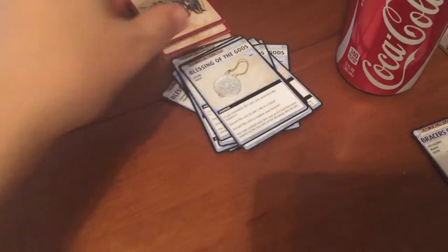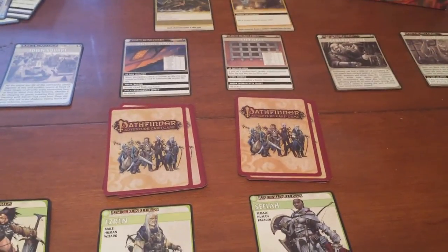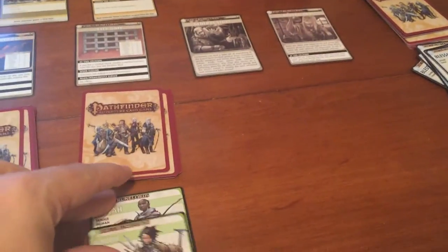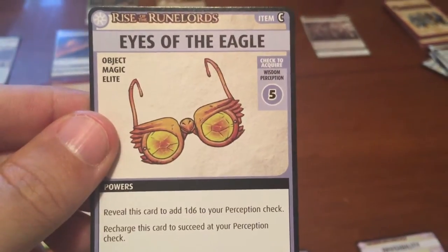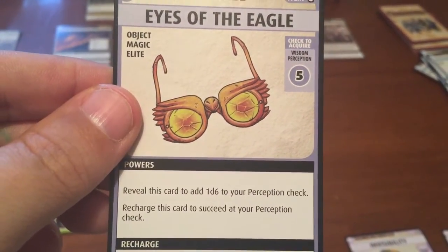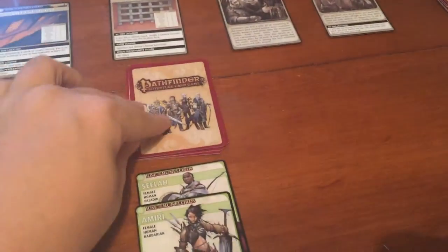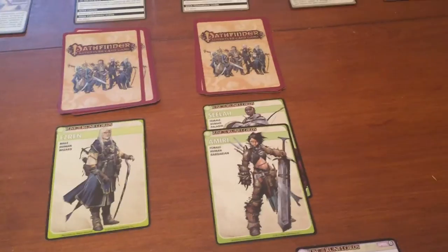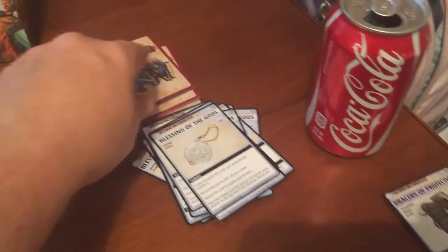Back to Amiri, who is hanging at the Town Square. She sees that Sila has been having trouble at the City Gates, so she heads over there. She encounters Eyes of the Eagle — Perception check or recharge to succeed. Wisdom Perception difficulty 5; she only has a d6 for that and nobody helps. She needs a 5 but gets a 1. It wasn't a combat check so no monster gets shuffled in. Amiri's done — she didn't get much help.